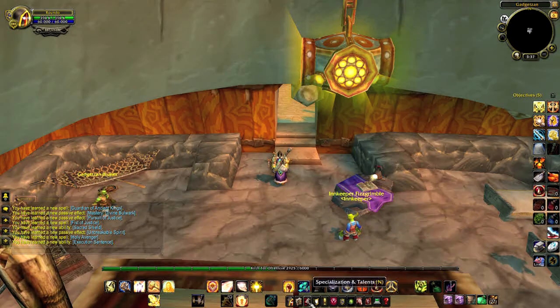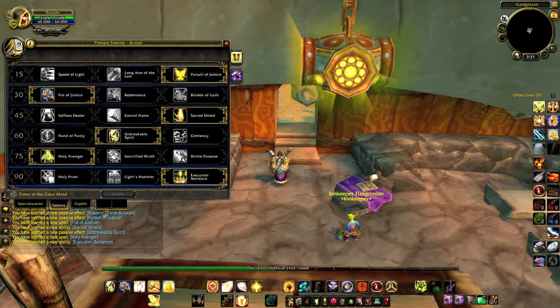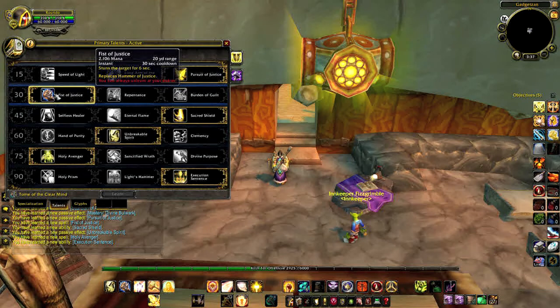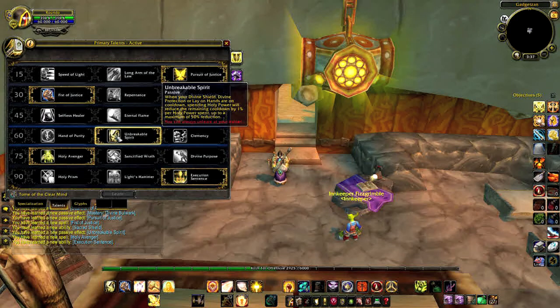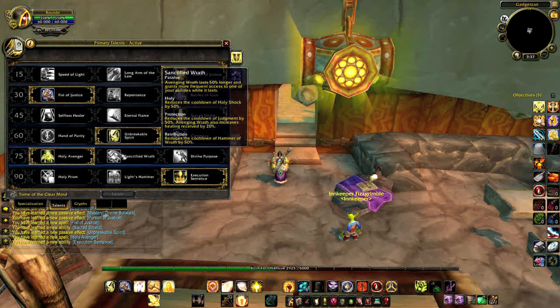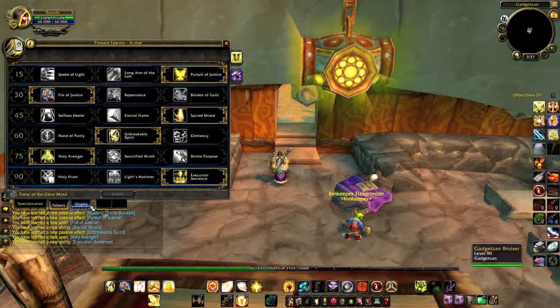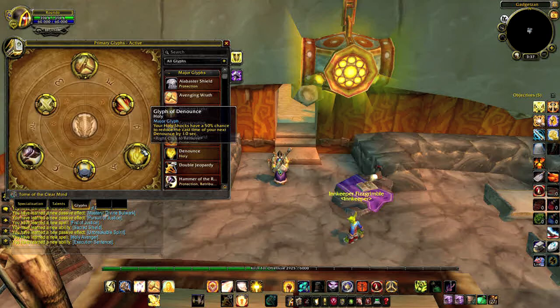The tanking paladin, or tankadin, specializes in protection. At level 90, we recommend the following talents. The level 15 movement talent and level 30 debuff talents are your choice, and highly depend on your personal playstyle. The level 45 damage mitigation talent should be Sacred Shield. The level 60 flexibility talent is again your choice, as it depends on your playstyle. The level 75 unique buff talent should be Sanctified Wrath, and the final level 90 damage and healing talent should be Execution Sentence. These talents combined make the paladin a viable tank with large amounts of damage mitigation, both in shields and self-healing.